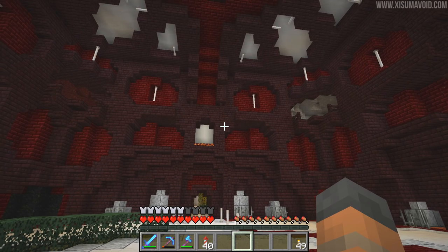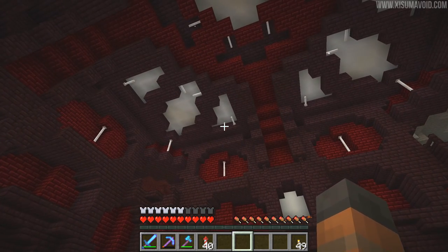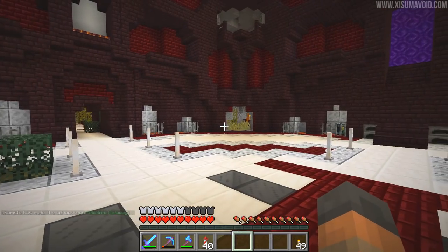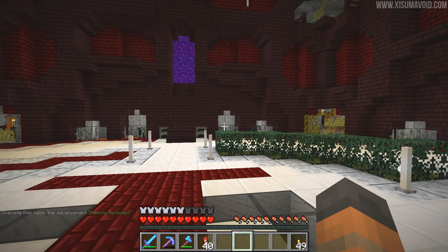The block palette is awesome - dark nether blocks mixed with the bright quartz, and then you've got these end rods lighting it all up. It's very bright and luminous, and a very interesting build style.